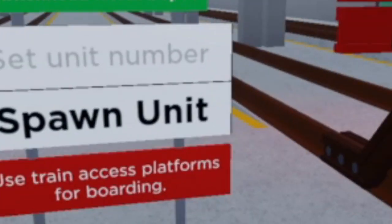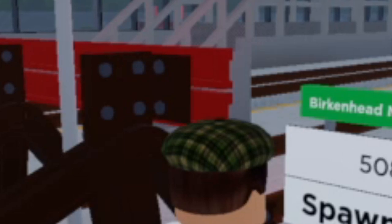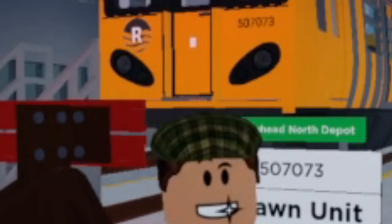Simply walk through this door, take a left and come up to your spawner. Over here you can set your unit number. The trains used on Merseyrail are Class 508s and 507s, so either do a 508 or a 507, and after that you can have any three-digit number of your choice. The numbers I tend to use are 507 073 or 508 208. Today I'll be using 507 073. Click spawn and naturally the train is right there.